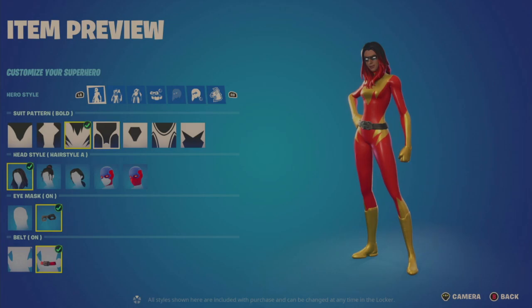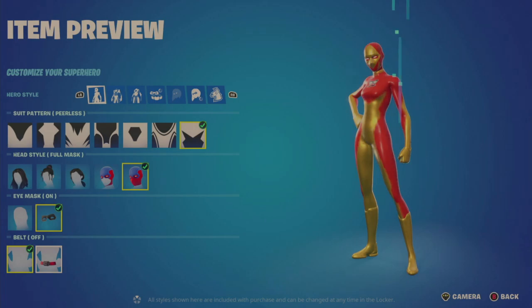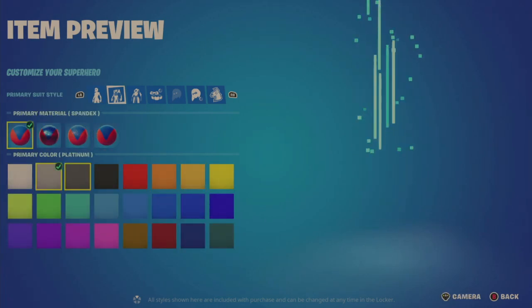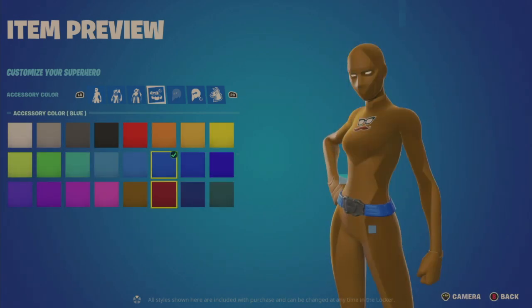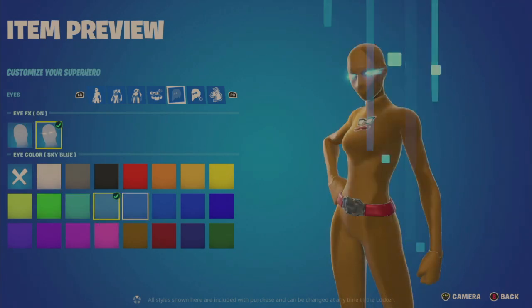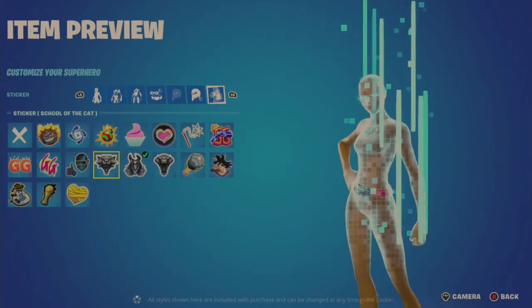I'm just going to go with Jolterra and show you what you get quickly. You can change the suit pattern, the head/hair/hairstyle, the eye mask, belt, primary material, primary color, secondary material, secondary color, accessory color, eye color, skin tint color, hair tint color, and your sticker. So all these customization options are going to be pretty much the same throughout for each hero.